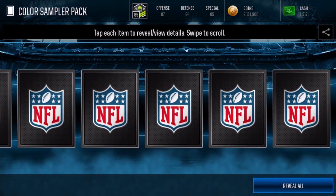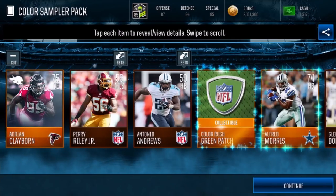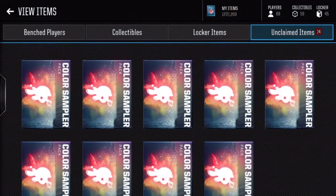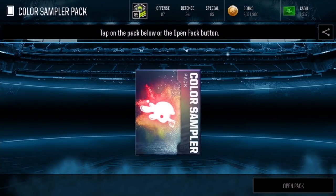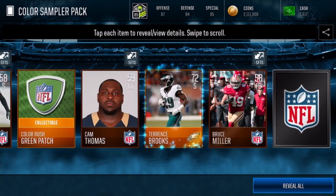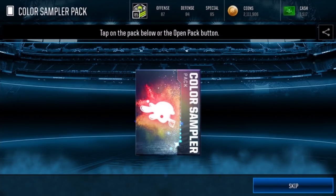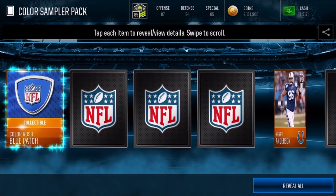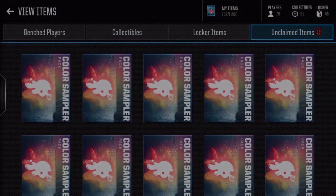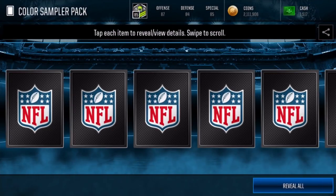Let's get going with these Color Rush sampler packs. I'm pretty sure each one gives me a guaranteed Color Rush player — a gold Color Rush player — and a Color Rush patch along with the guaranteed gold. If we manage to grab any elites from this, that's incredible. Each one of these packs costs 30,000 coins and you're allowed to open three per day, so I've been saving up for a week to open these things.